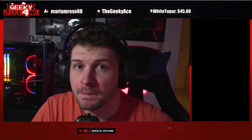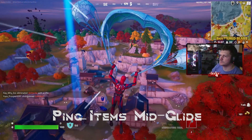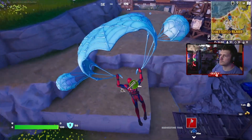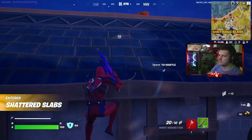If you guys didn't know, you can ping weapons and items on the ground while you're gliding. This makes it really useful to figure out what is actually on the ground before you land. Then you can pick out the item that you feel is more important to prioritize. For me, if there's a shotgun, I'm going to prioritize picking up the shotgun over anything else.